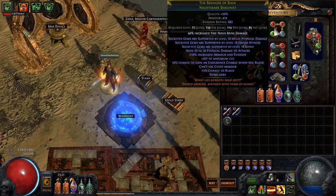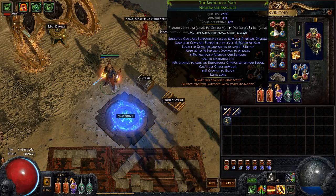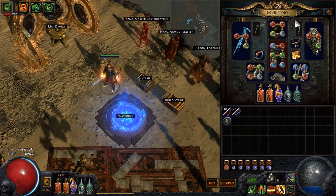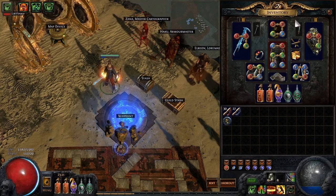This doesn't necessarily have to be a legacy version. Basically, my objective was to cap block at 78/78% with the Anvil, and then use the rest for damage nodes. The more block chance you get from gear and jewels — in this case a Red Nightmare — the more passive points you can use in damage, and the better the build becomes.